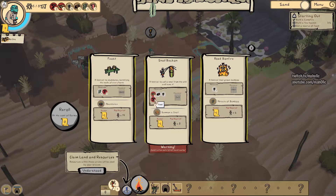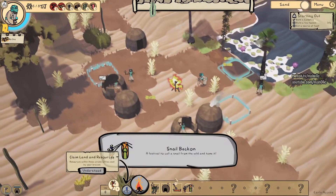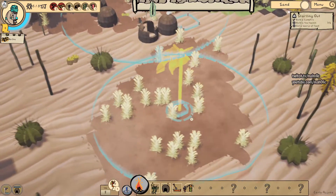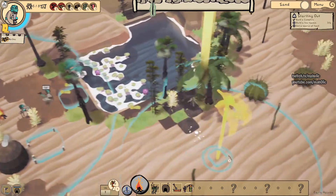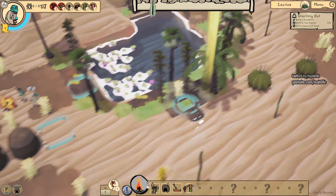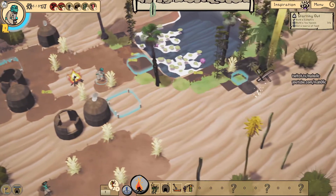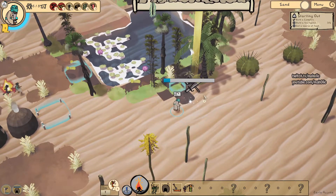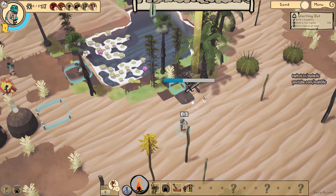Need clay, logs, reeds, and food. So I need to claim the goodies. Got something over here that looks like we want. Little thinker dude over here - looks like a sword though. We're gonna learn about fighting, aren't we? Get the goodies.